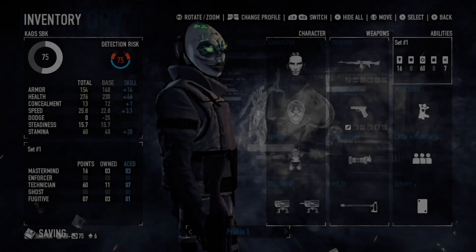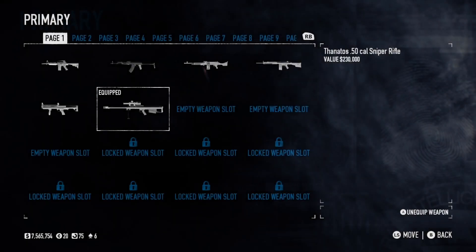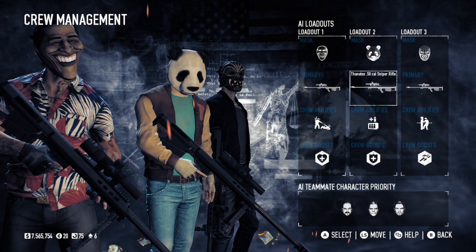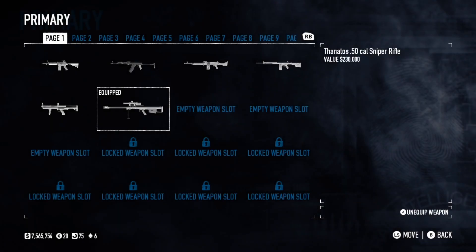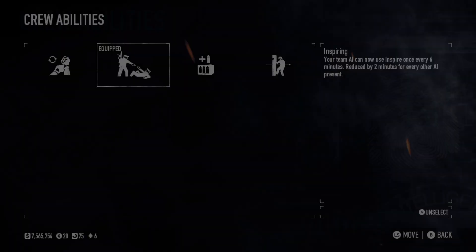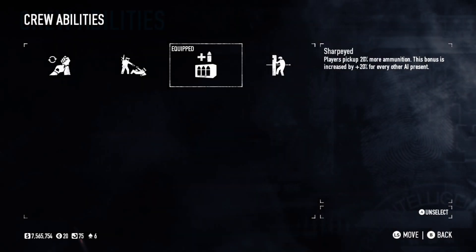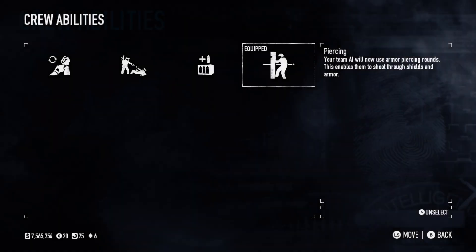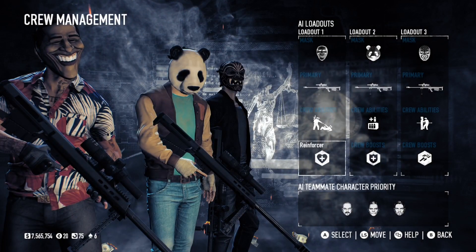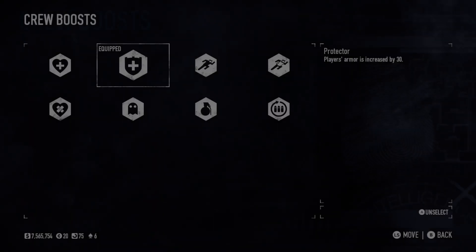The sniper does like 3,500 damage per shot and they all use it, so they basically one-tap everything until like wave 300, and then it's like two shots everything — besides the tanks, which with you and your sentry guns all going off, they don't stand a chance. Nothing stands a chance.